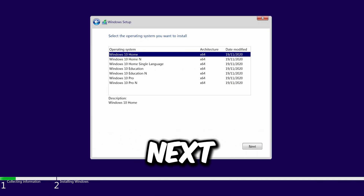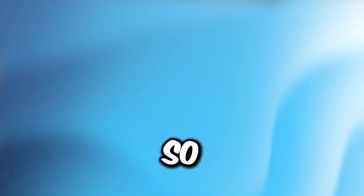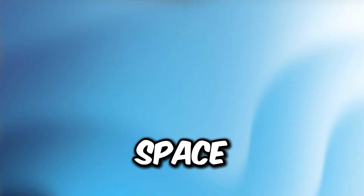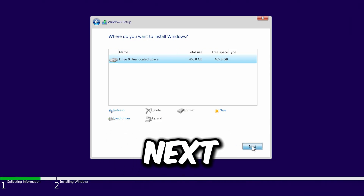Once it loads into the Windows setup, press Next, accept the terms, and proceed. The most important part: when you reach 'Upgrade or Custom,' select Custom. Delete everything corresponding to the drive you want to wipe — for example, if you have two drives, delete everything beginning with Drive 0 and leave any other drive alone. Then select Drive 0 unallocated space (it should be around 500–600 GB), click on it, press Next, and Windows will install and restart, setting up like a new PC.